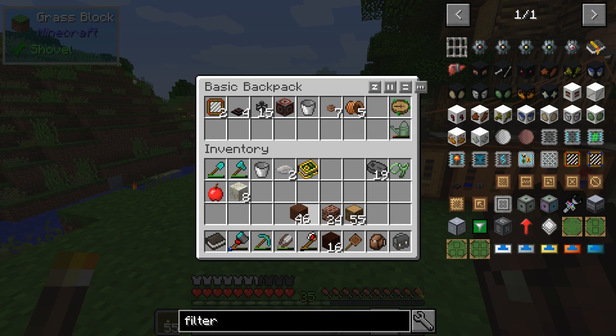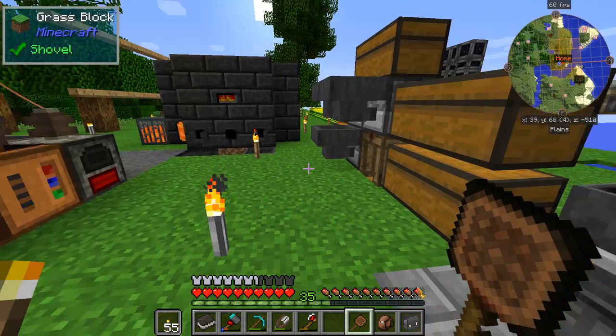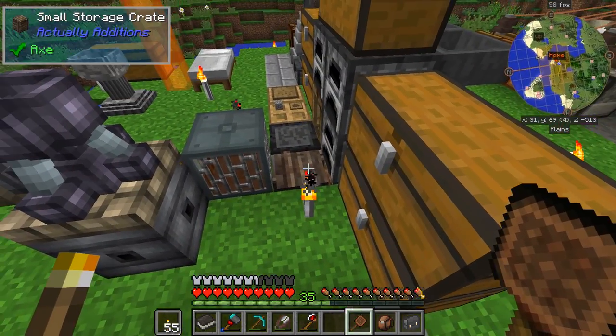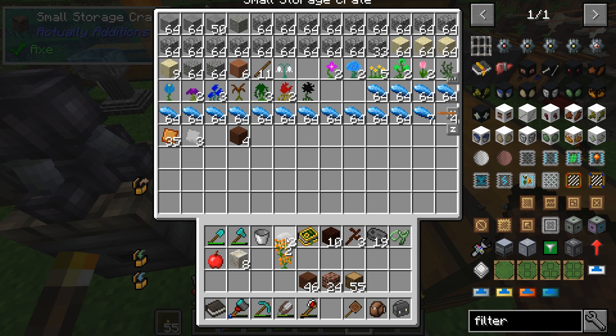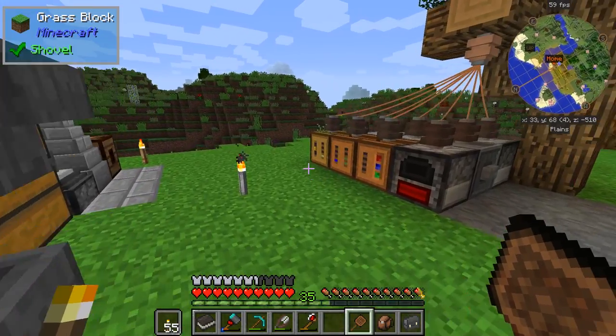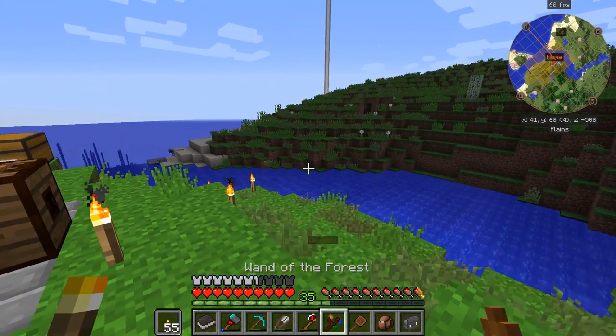Let me get my crafting table on a stick. We should be able to make a few of these and get ourselves a wand. What colored wand do I want? I usually go with orange and light blue, but I'm gonna go with these colors. I think that's perfect.